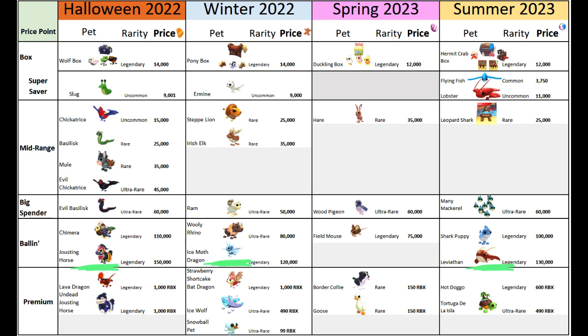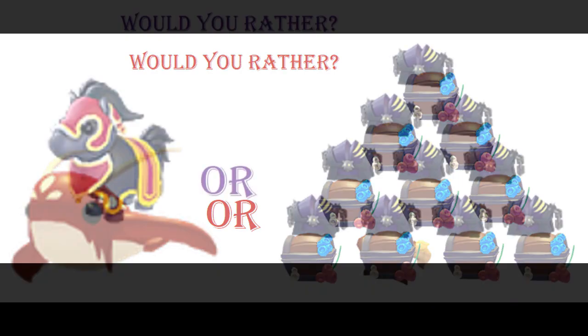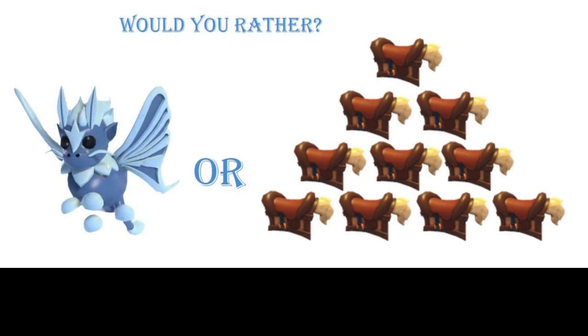The leviathan costs 130,000 balls — you could get around 10 hermit crab boxes for the price of one leviathan. Would you rather have one jousting horse or 10 wolf boxes? Currently jousting horses are worth about two white potions and each wolf box is worth about one white potion. If you bought one jousting horse for 150,000 you could get two white potions today, but if you bought 10 wolf boxes for a total of 140,000 you could get 10 white potions today.